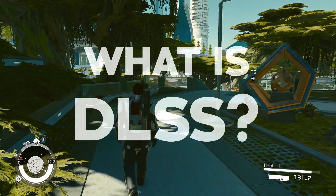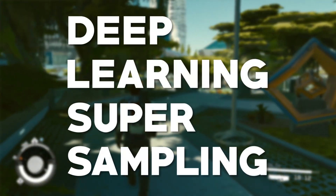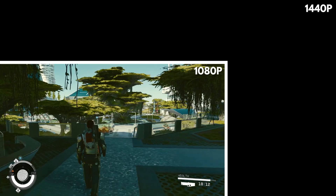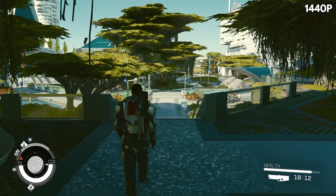So what is DLSS? DLSS, or Deep Learning Super Sampling, in very simple terms, is a video rendering technique that renders frames at a lower resolution and then displays them to look as sharp as the full resolution with the power of AI. Logically, if you render the game at a lower resolution, you'll get better performance.